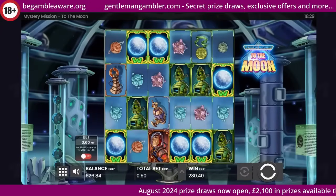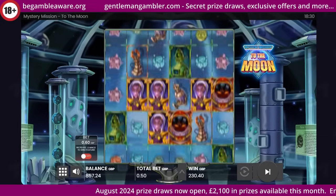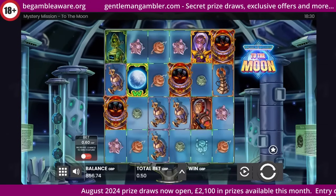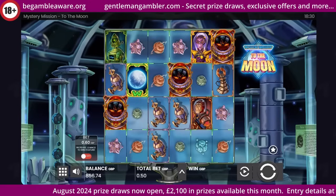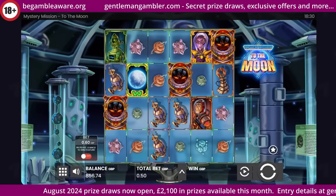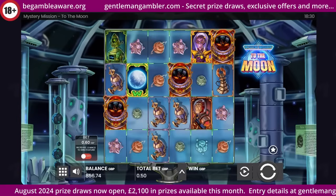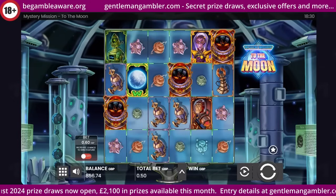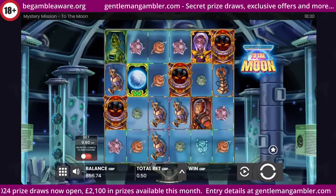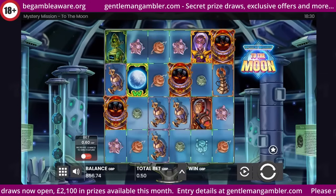And actually that puts me into profit overall for the bonus hunt. About to end on a higher note. The starting balance was 811 and I've ended it on 856 — so 45 pounds ahead. That's more likely. That's the way to end the bonus hunt on a high note. Didn't quite get all six on the portals, but that was a pretty good effort — quite an exciting bonus to finish off with.